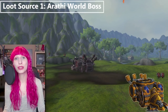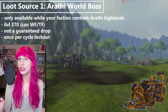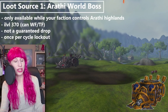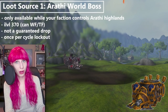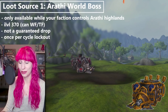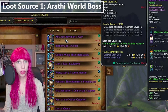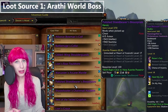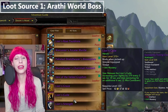The first source of loot is from the world boss — you can only do the world boss while your faction controls the outdoor zone. You can loot the world boss once per cycle, so it is not on a weekly lockout, it is once per cycle. The world bosses are faction-themed Azerite war machines and they drop item level 370 loot. It is a world boss, so while it can drop item level 370 loot, it's not guaranteed — you can kill it and loot it and get nothing, and that sucks.